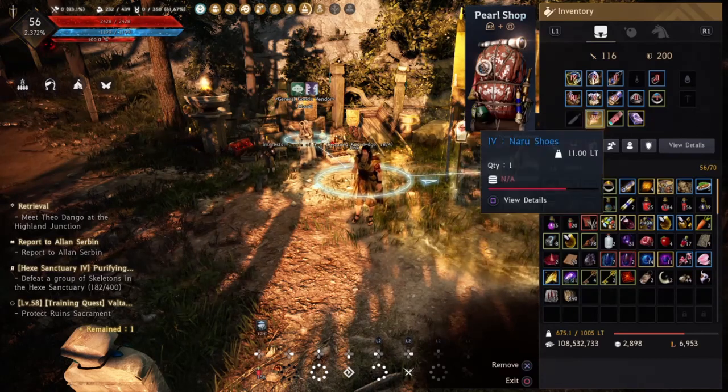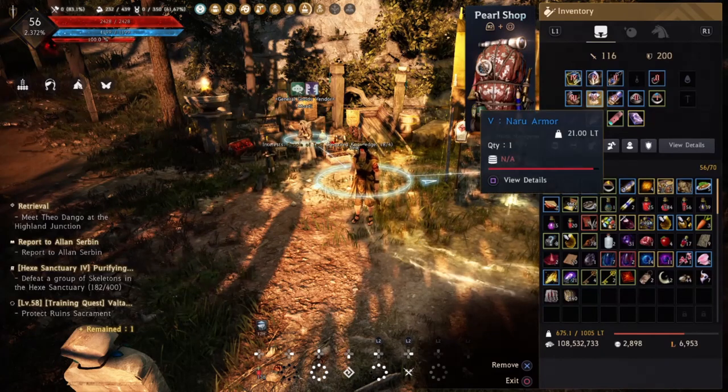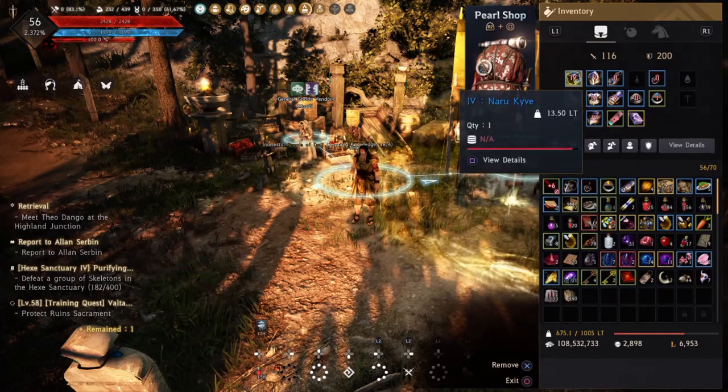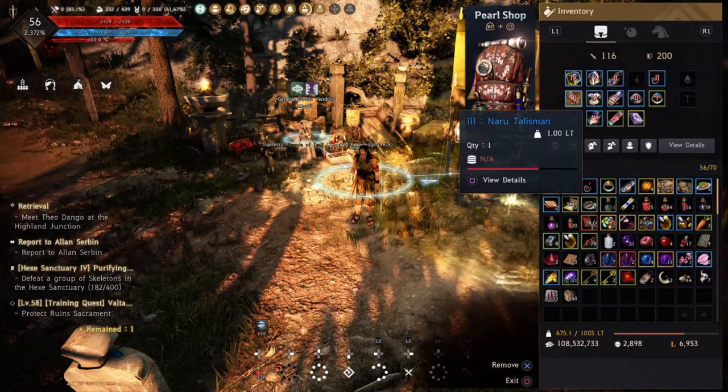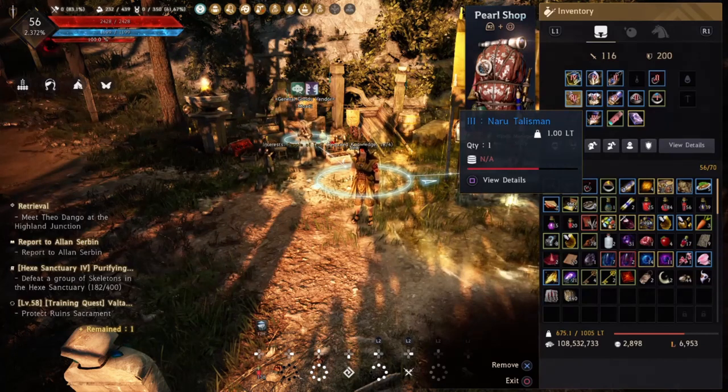So what we're doing is we've just rocked the narrow gear. If you have better RNG than me, by now you could possibly have gotten these two to PEN. What I'm going to do really quickly is pull up on the screen here and show you what it would look like with the full PEN narrow gear.